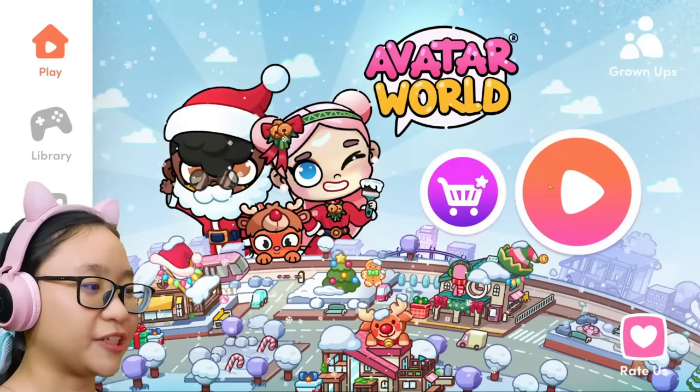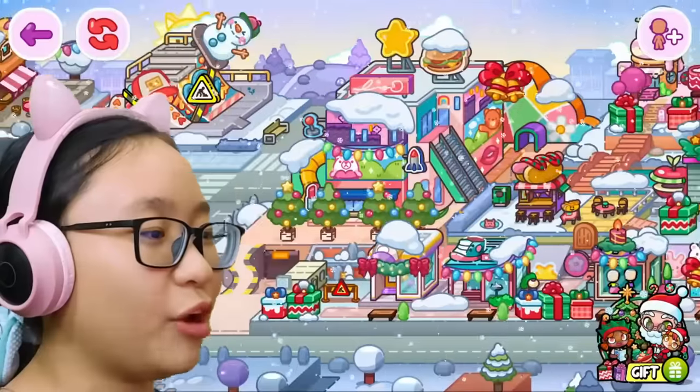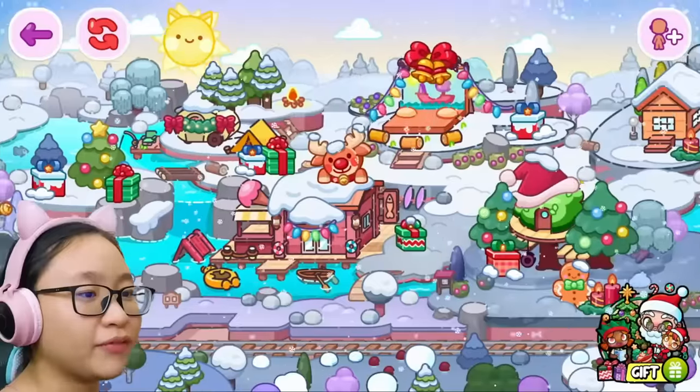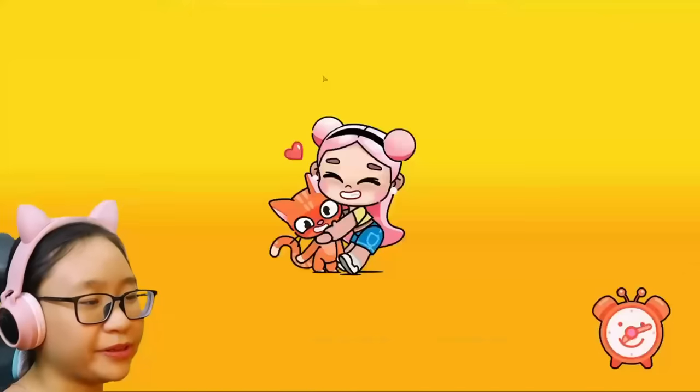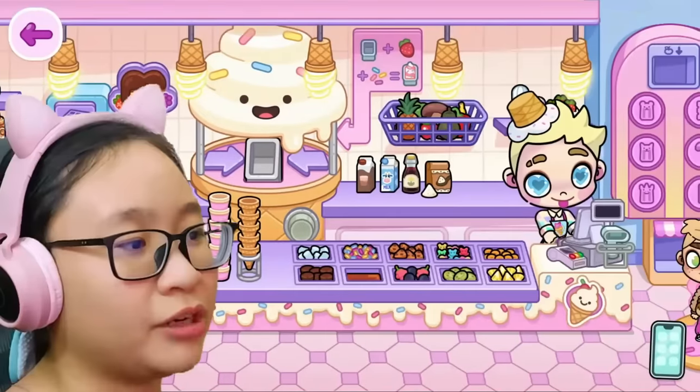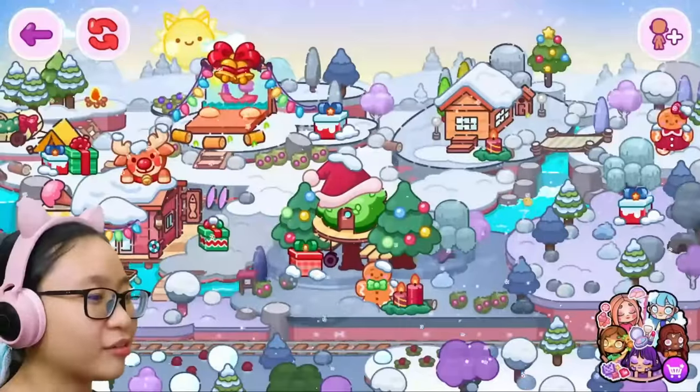Before we check out the shop, let's look around. Wow, everything is Christmas themed. It's snowing. Every place is decorated with Christmas decorations. How about the inside? Let's go to the ice cream shop. It's not decorated, but it's snowing. Everything looks so Christmassy.